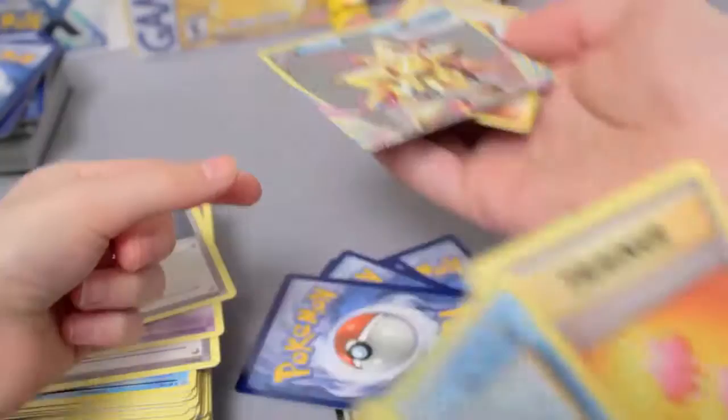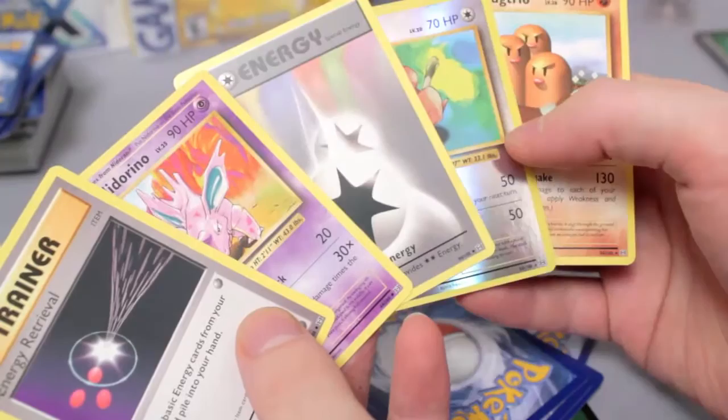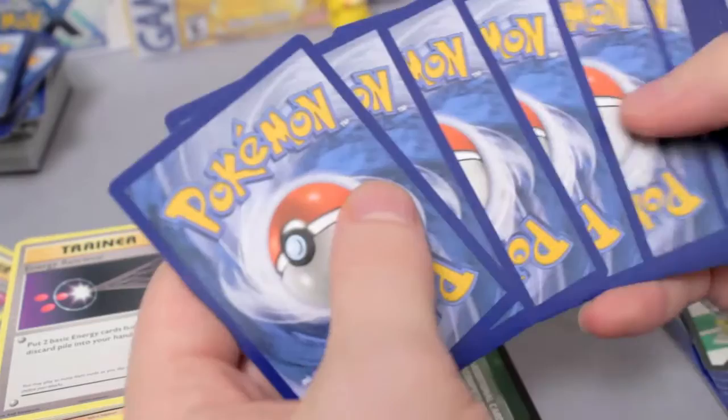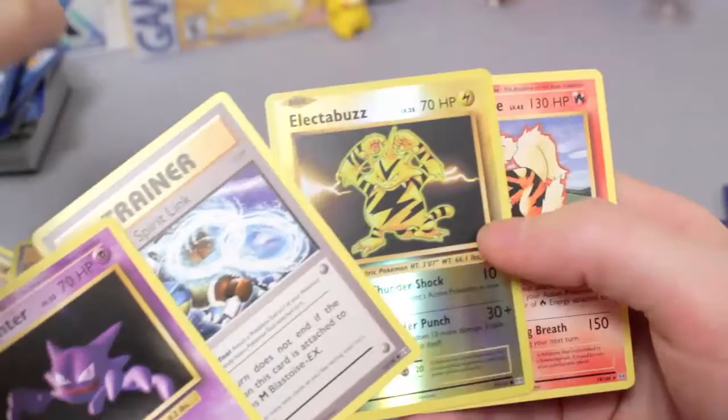Second to last green pack. The fact that we've been getting as good of pulls as we have from the greens, I'm very hopeful. Reverse Farfetch'd Rare — very nice. I think we've got a playset of Double Colorless now. And in the last green pack — Haunter, Reverse Electivire — that looks cool — Blastoise Spirit Link, and Arcanine.